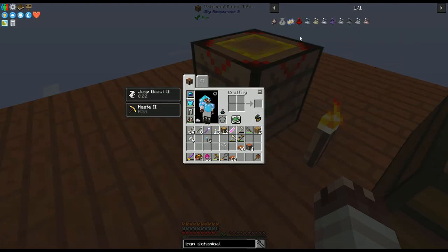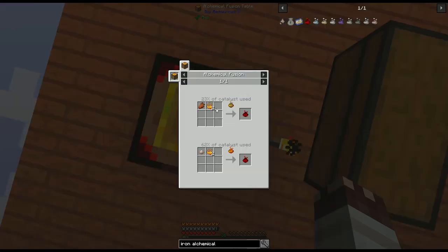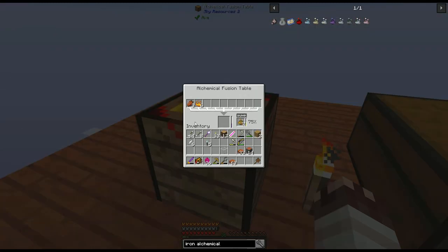The next thing I need to make metals like iron is, naturally, iron alchemical ore dust, which uses 23% of the catalyst. So when I run these four recipes to get three iron alchemical ore dusts, I'll use up quite a few of these Primus Alchemical Dusts. Luckily, they're not that expensive.